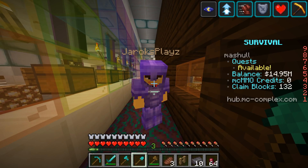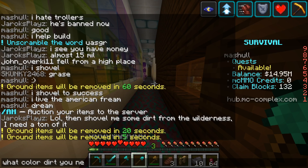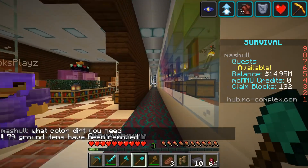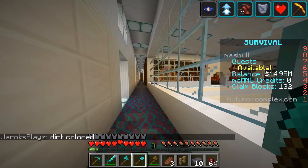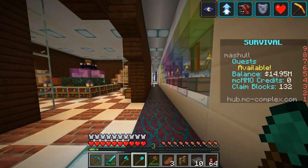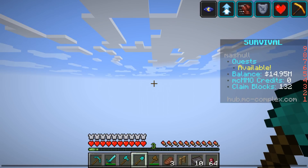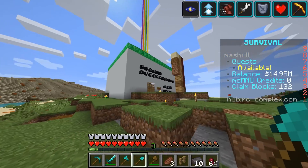If you're under a hundred million dollars it's not terribly suspicious, but it could still be a little bit. I would just tell him you sold a dupe key to somebody — but don't say the D word on this server. Don't say 'dupe.' I got enough dirt — do you want any more? What color dirt do you need? He says dirt colored.